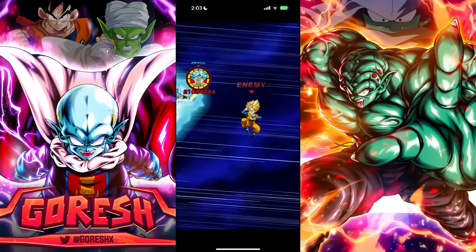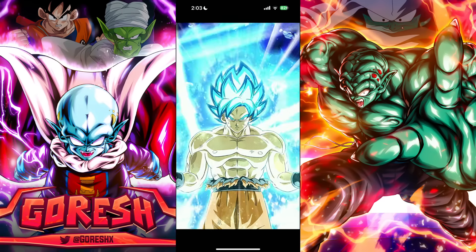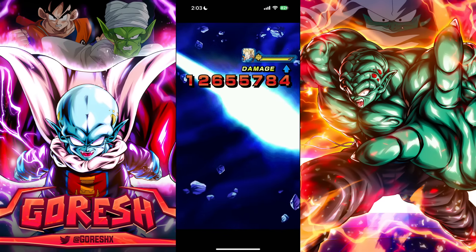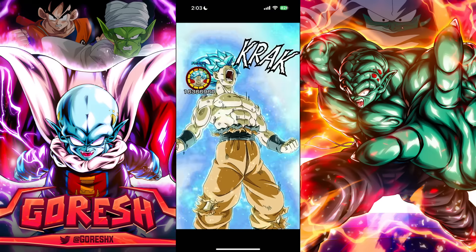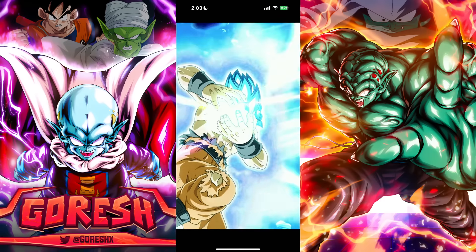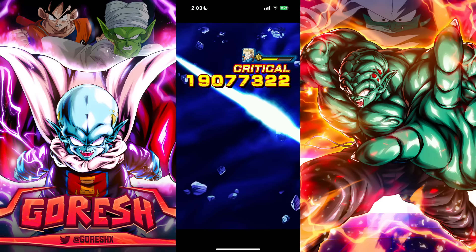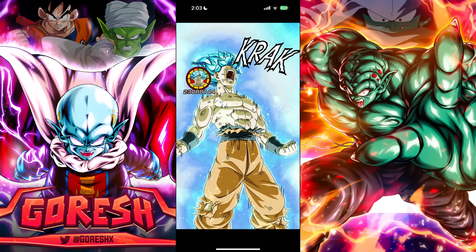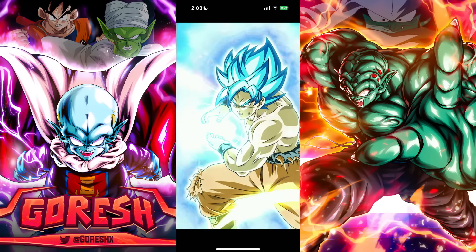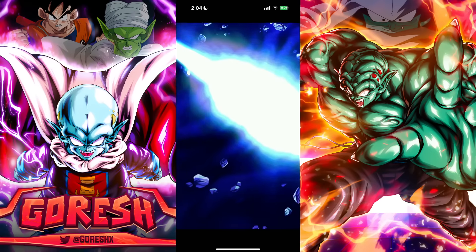Goku has built-in crits so I gave him mostly additional and dodge since he doesn't need crit investment. We opened with a quad super right away, and he's guarding with 40 percent damage reduction on turn one. That's pretty good for a character that's really not that tough to pull.